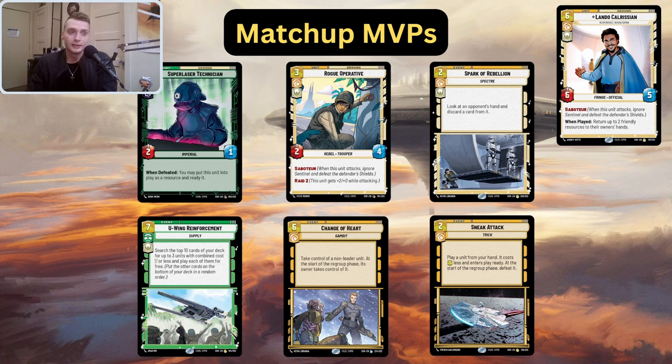Rogue Operative — similar to Lando, if you don't draw Lando, you can have Rogue Operative and she'll basically do the same thing, just one-shotting that Iden. The big problem with Iden is when you let her sit around for two, three, four turns and heal anywhere from five to ten from base. If you can just take her down and remove her once she deploys, you're looking really good. Both Lando and Rogue Operative do that well. You don't necessarily even have to ECL in Rogue Operative.